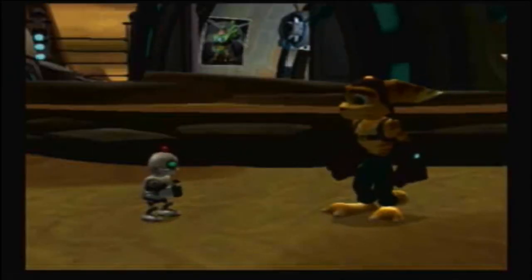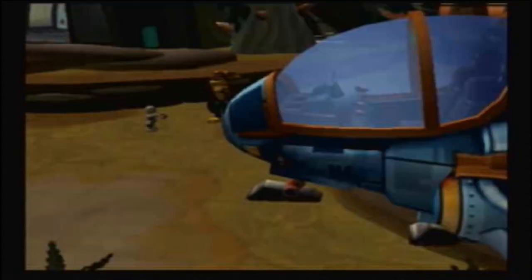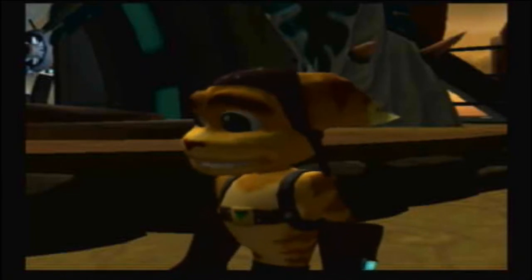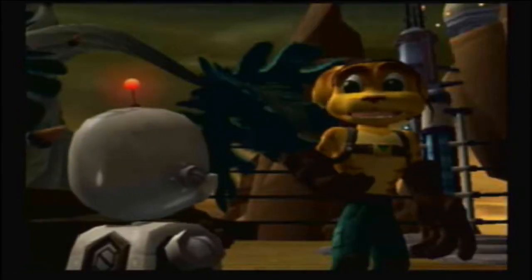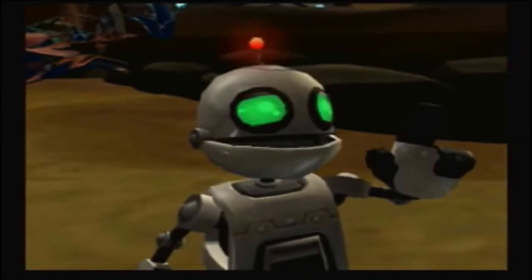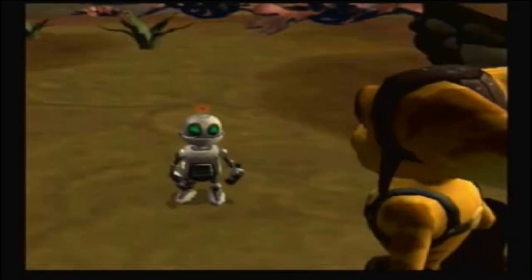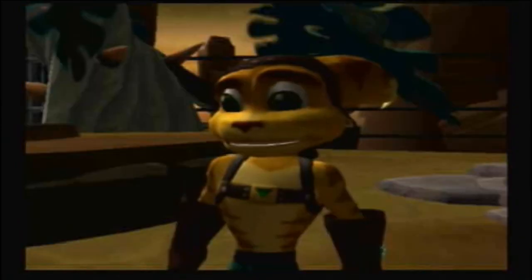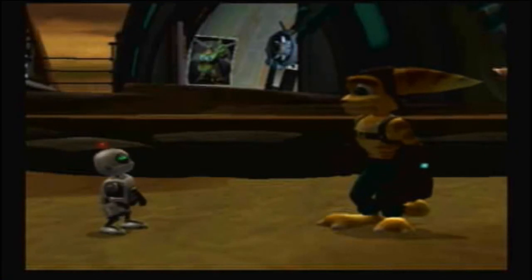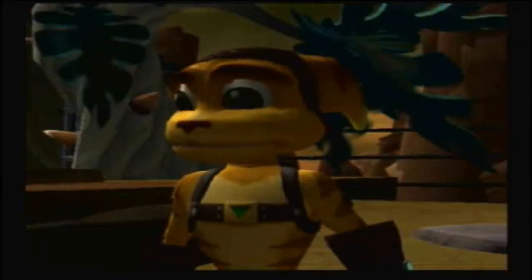Ratchet says the people on those planets are hosed. Clank suggests finding Captain Qwark to help. Clank proposes: if Ratchet uses his ship to take him to the coordinates in this infobot, Clank can gather further information. But Ratchet is missing a crucial component — the robotic ignition system. Clank reveals he's equipped with the latest robotic ignition systems and can start any ship he chooses. So Ratchet agrees to take Clank to the coordinates, and Clank gets the ship started. Deal.